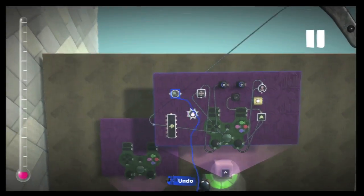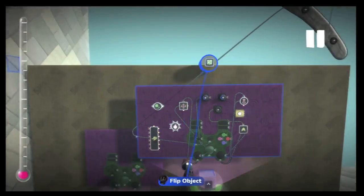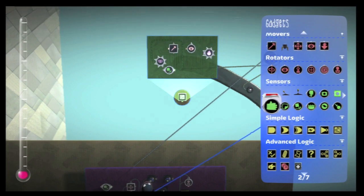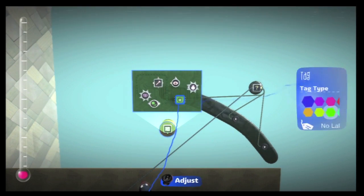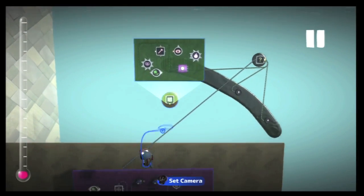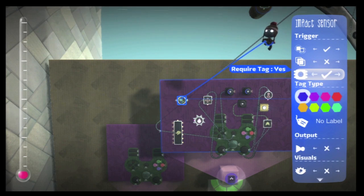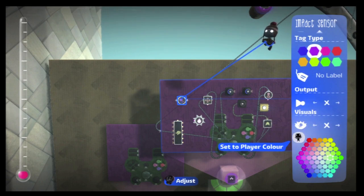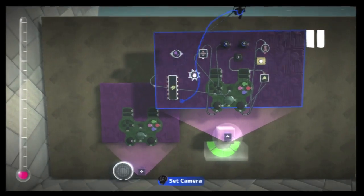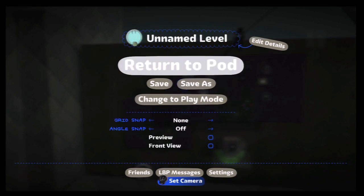You also want to add an impact sensor so it can tell when you're being hit by a zombie. Spawn one of the zombies because you need to add a tag sensor to it, so your impact sensor knows when it's a zombie hitting you rather than running into walls. Add the tag, make it whatever colour you want - I'll make it purple. In your impact sensor, make sure you include all rigid connections, set touching to no, require tag, and make it the same colour as the tag on your zombies. Attach the cycle input to your selector.